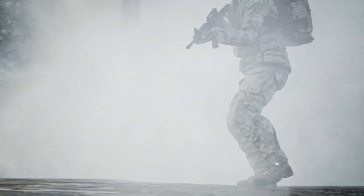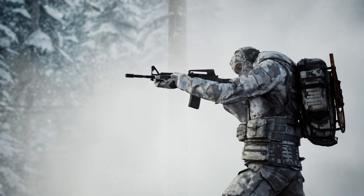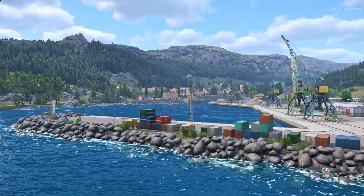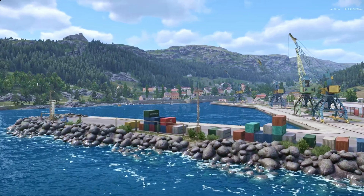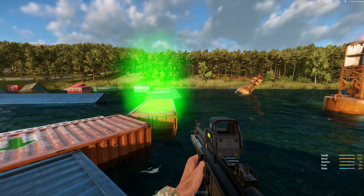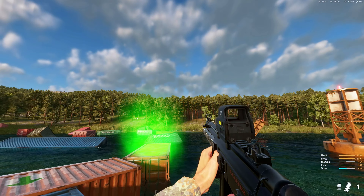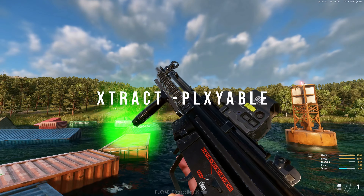Vigor was an older title that was ported from consoles and was made on the Unreal Engine. However, since that game was created, Armory Forger released on the Infusion Engine. And so now modders have made an extraction shooter on that beautiful engine that is only first person. This is from the creators of Playable, one of my favorite game modes, and they've opened up a server called Extract.